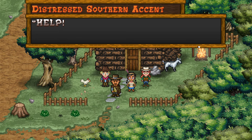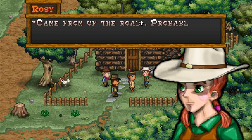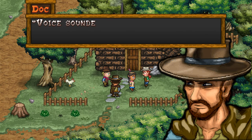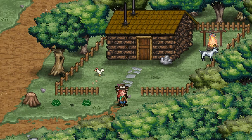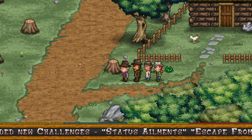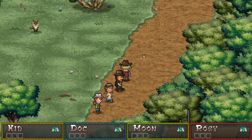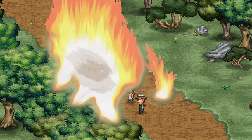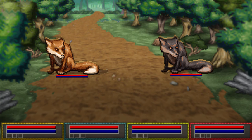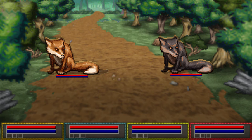Who knows? [Distressed Southern Accent] Help! Oh please, somebody help! I guess we better go help. From up the road — probably at the bridge. Could be another attack — let's hurry. Yes, indeed! Let us rush just this way. We got some yellow bread. There was a fox over there I could kill. And here's another fox attacking a fellow on the road. No good — these mean old foxes are picking on this here hurt fella.